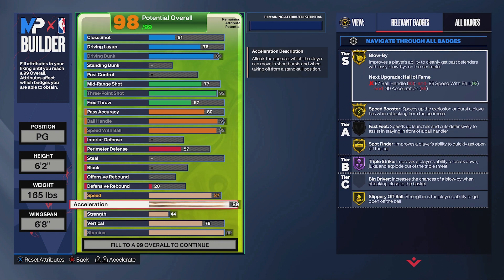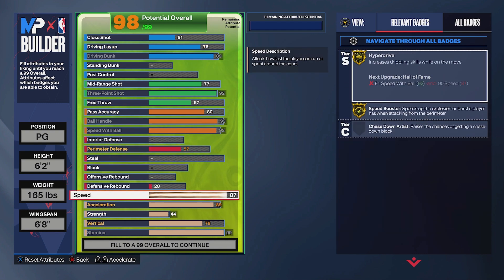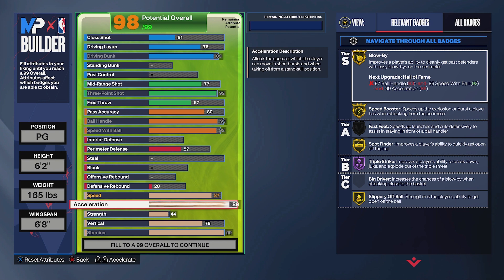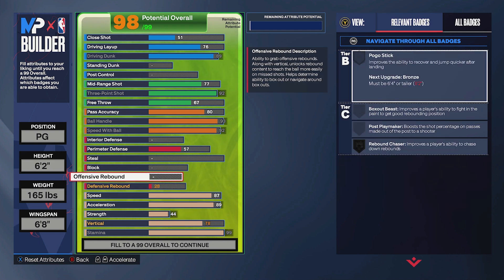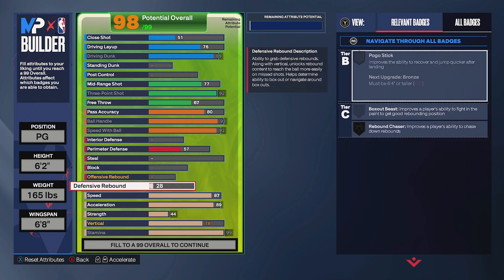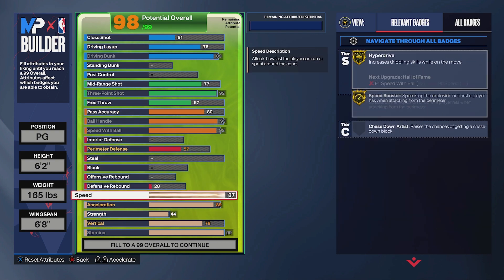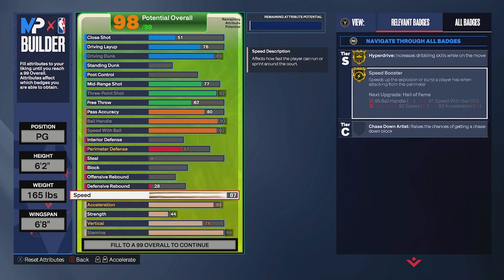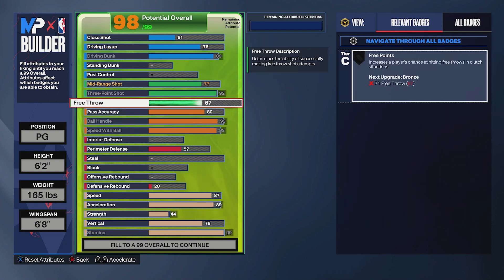89 acceleration will be more than enough. If you want, you can take it up to 95 and bring speed to a 93 to get Hall of Fame Speed Booster, but in my personal opinion gold should be fine. Looking at our speed ratings, it's not like we're moving like a turtle — there won't be many people faster than us, and those who are will be very one-dimensional.